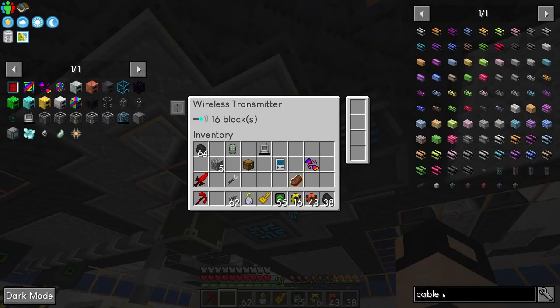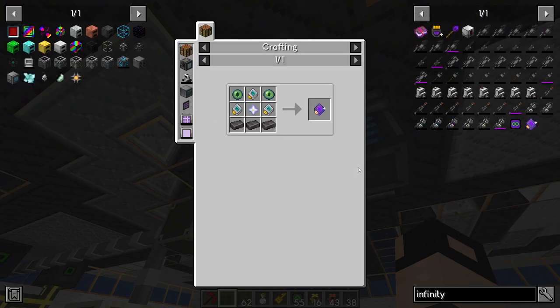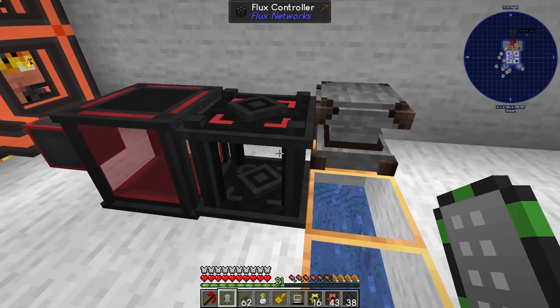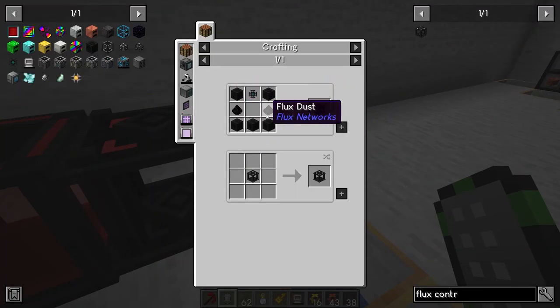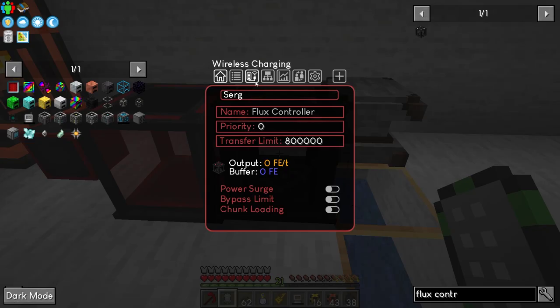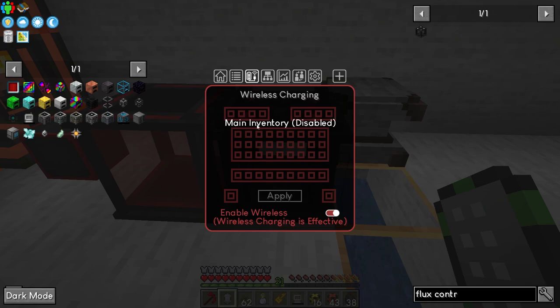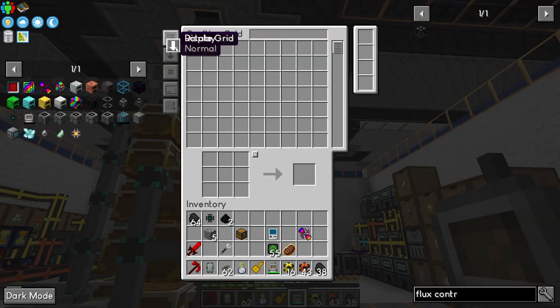The infinity booster is what I actually need. I need a flux controller to charge it - it's a combination of flux dust in different ways. Flux controller done. Go to wireless charging, select the slots you want charged, hit apply, enable wireless - and this should charge your stuff. Yes, perfect.